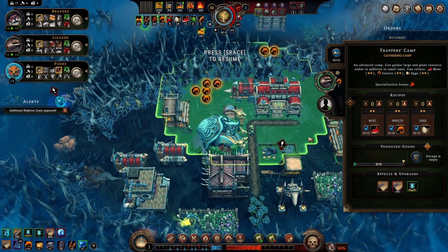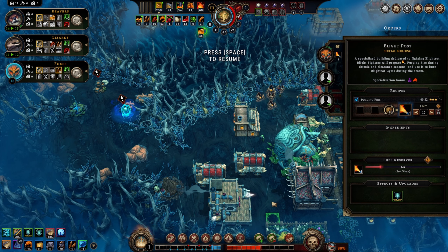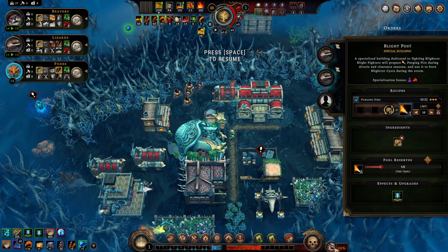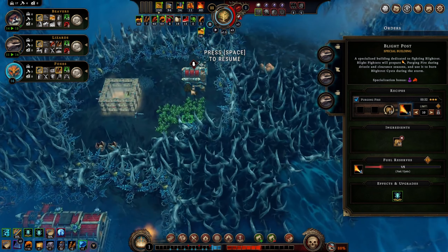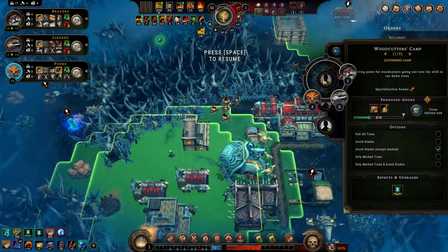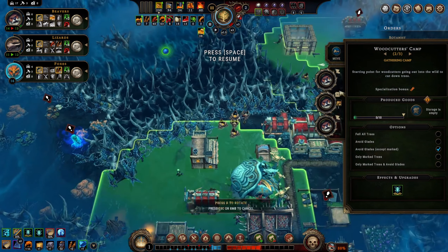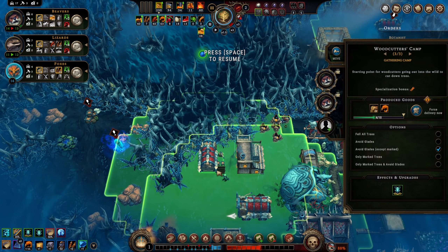Food shouldn't be a problem. We should get a lizard working here because it's warm and they prefer it. Maybe a second one - the storm is coming. We do have a lot of resource nodes to get through. Actually we'll put three so we're covered. We can put another woodcutter in - fuel is important. Also I never did build the druid's hut, the level three wood oil place.